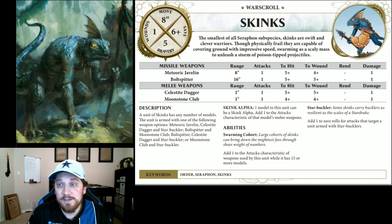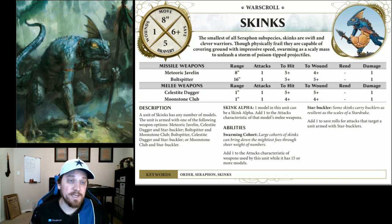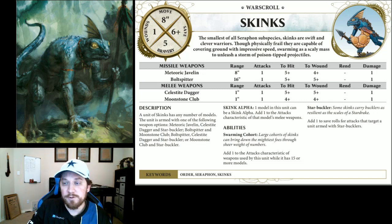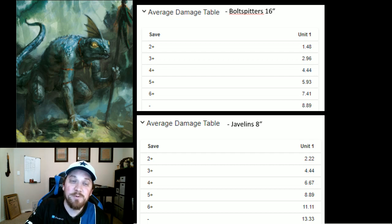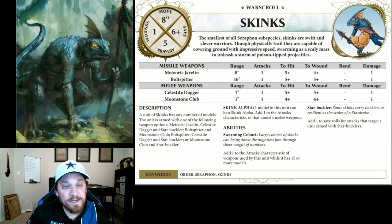Keep in mind that the Swarming Cohort ability applies in both ranged and melee — so if for some reason you send them into combat, they have double the attacks there as well. On the surface the warscroll isn't all that impressive. A unit of 40 with double the attacks — the Bolt Spitters are only doing about four damage and the Javelins six and a half. With 80 dice rolling for those Bolt Spitters hitting on fives and fives with no rend, you're not going to be putting out too much damage. So what can we do to increase that?